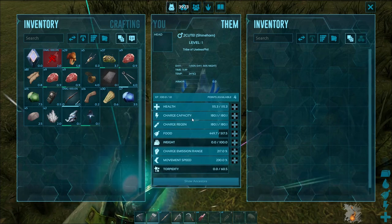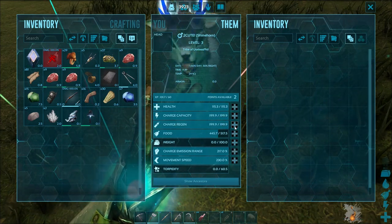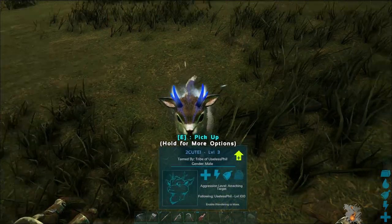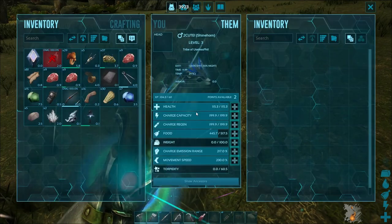So what does this thing actually have? Any of the light source creatures have a few bars available to them: charge capacity, charge regen, and basically light radius, which you can level up and make higher.